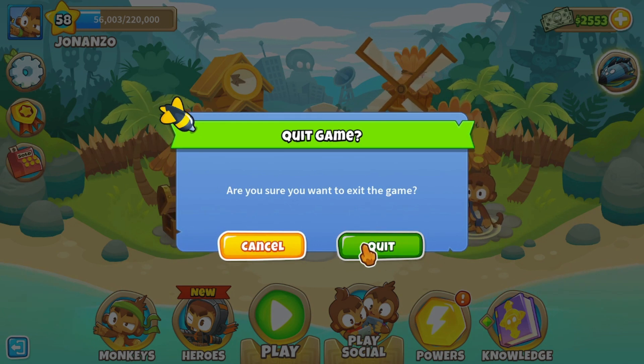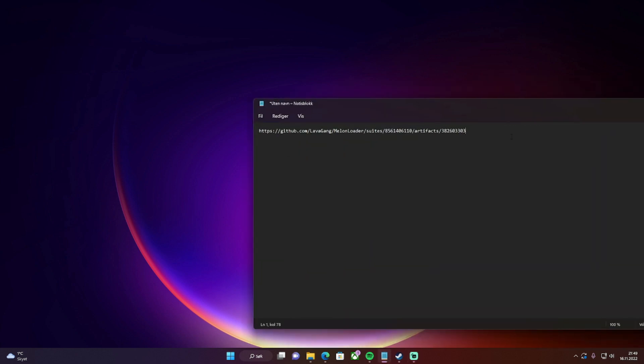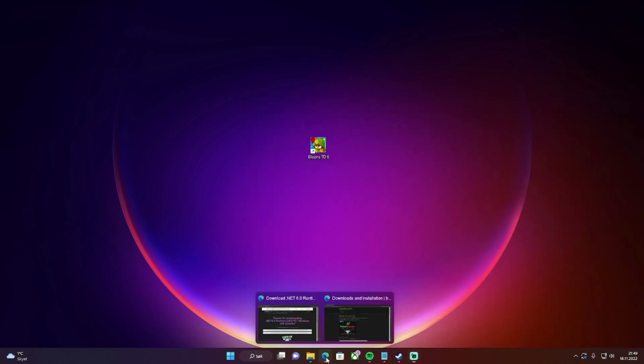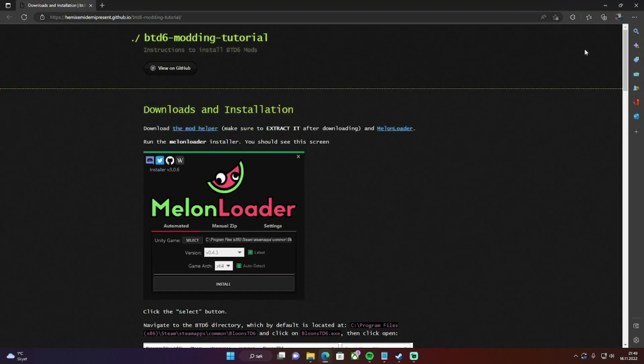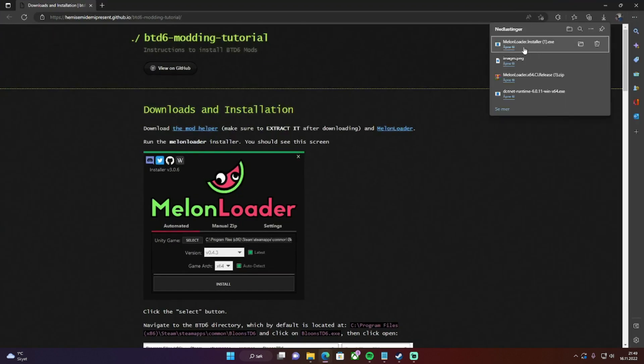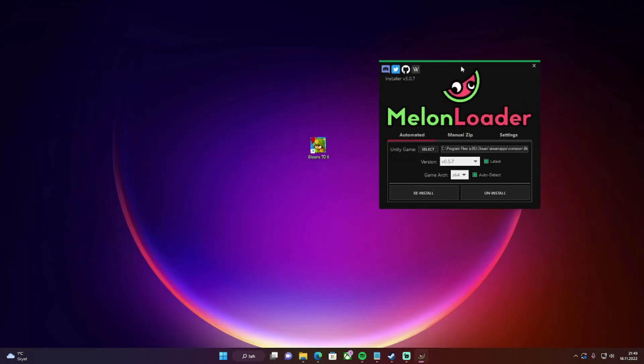After you have done that, you need to go to this link — I have posted it in the description, so you will find it there. Next, go to your Downloads, open the installer again, and uninstall the current version.